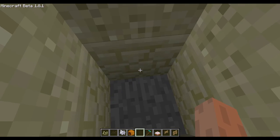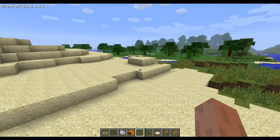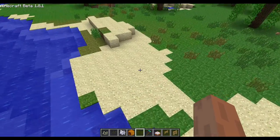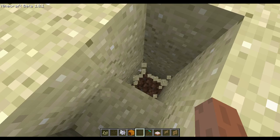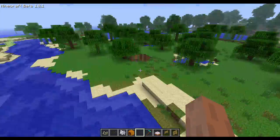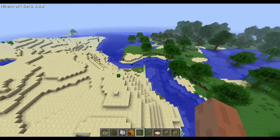We got sandstone. We can't pick block with middle mouse button for some reason yet. Beaches like this don't have sandstone underneath - in the new Minecraft, beaches are gonna have sandstone when they re-add them, but right now beaches are absent from the game unfortunately.